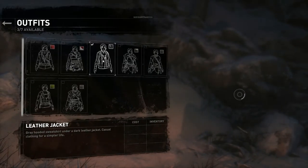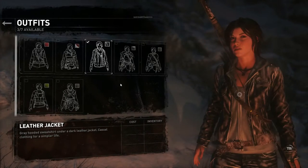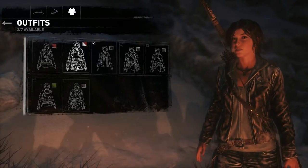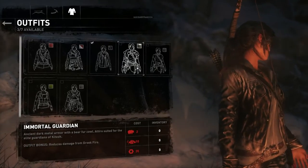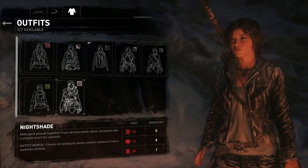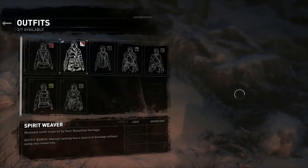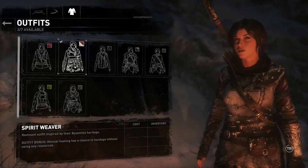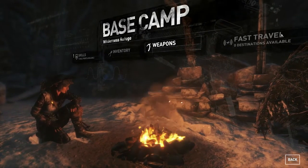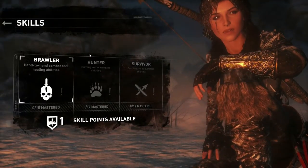So we have different types of clothes. This stuff right here costs resources and stuff — we actually have to craft these. I think up to right here everything's good. I really like this look, so I'm gonna go with that. We have no fast travel destinations, but we do have a skill point available that I will use.